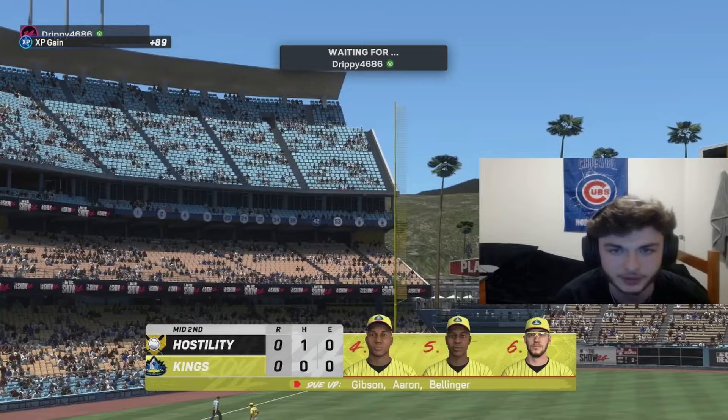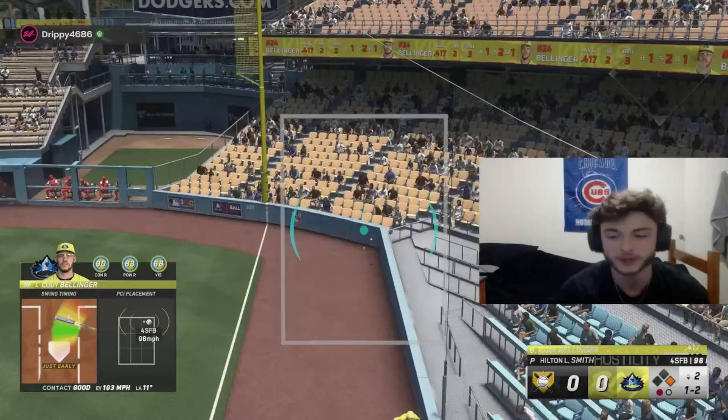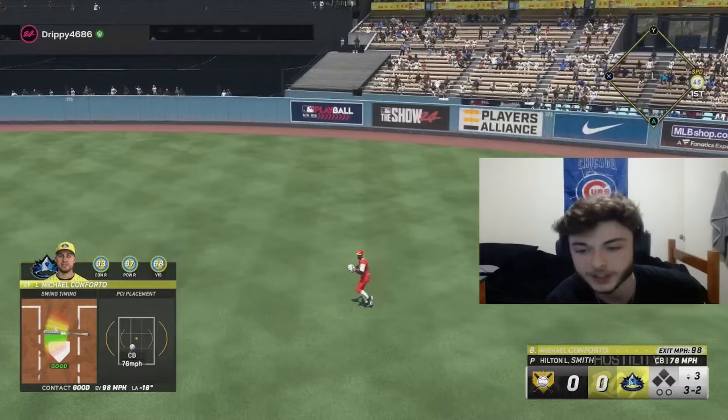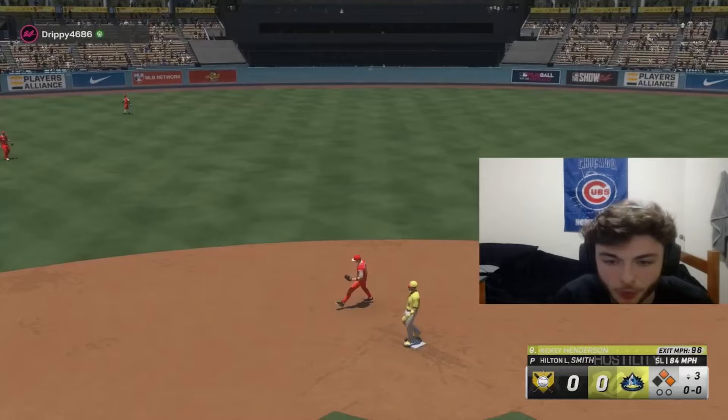Ball four to Hank Aaron — able to get him on base. He hasn't thrown a strike in a while, so he's kind of struggling right now. Oh, all over that with Cody Bellinger and it's foul — he was so early on that pitch. Able to get him on the sinker — I think that's our fourth K with Smith. Able to get a base hit — Rickey Henderson with the base hit on the slider, able to get him on with that 99 speed. First and second, nobody out, with the top of the order coming up with Jackie Robinson — definitely a good opportunity to score.